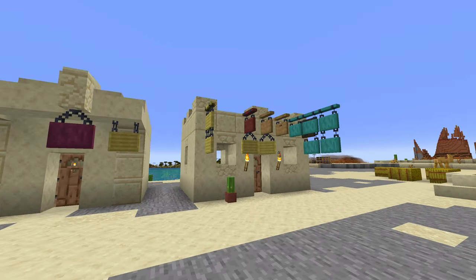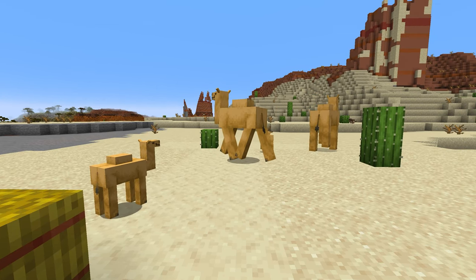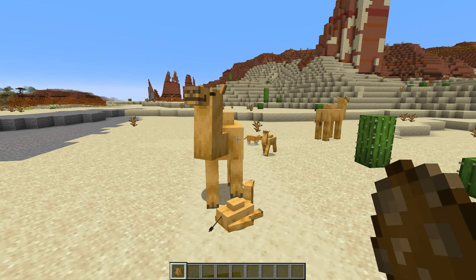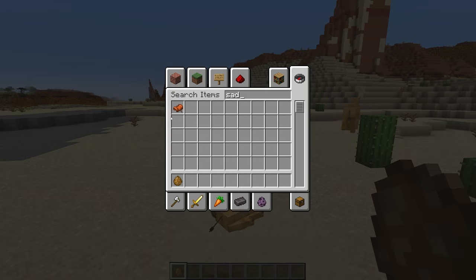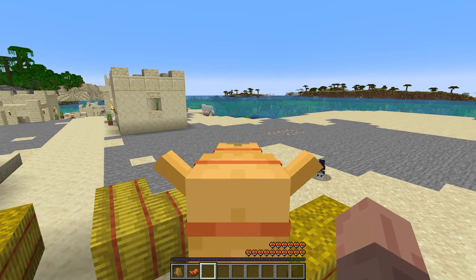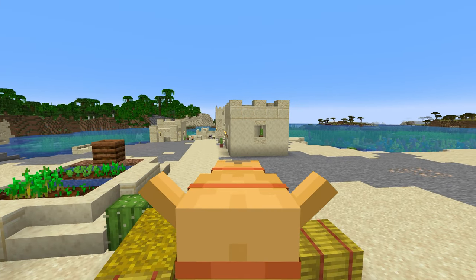That's all the new features we have so far for the 1.20 update. Hopefully we'll be seeing more snapshots very soon — more looks at the camels, maybe a new type of cactus, and hopefully a lot more. Mojang is going to be switching up their updates and I'm not entirely sure on all that information yet, but we'll definitely check back in soon. Thanks so much for watching and I'll see you next time.